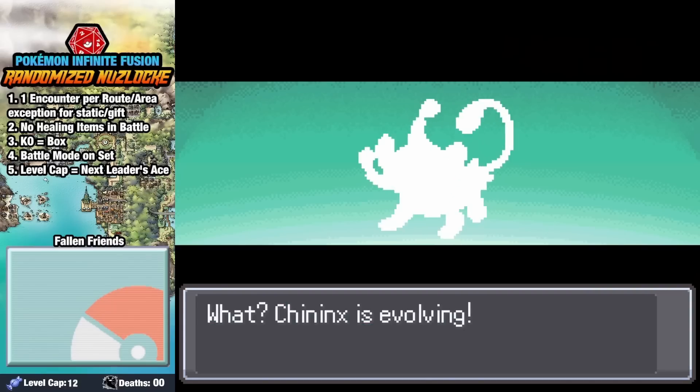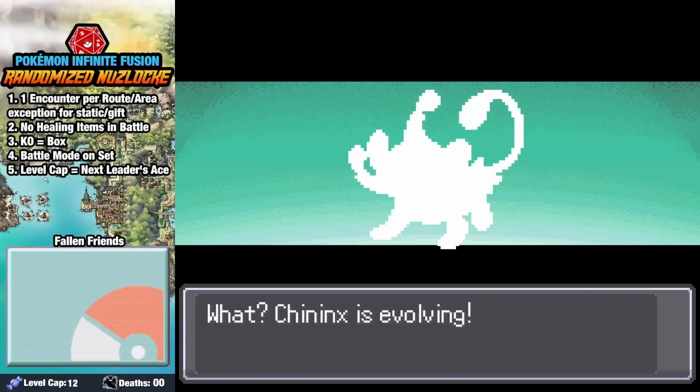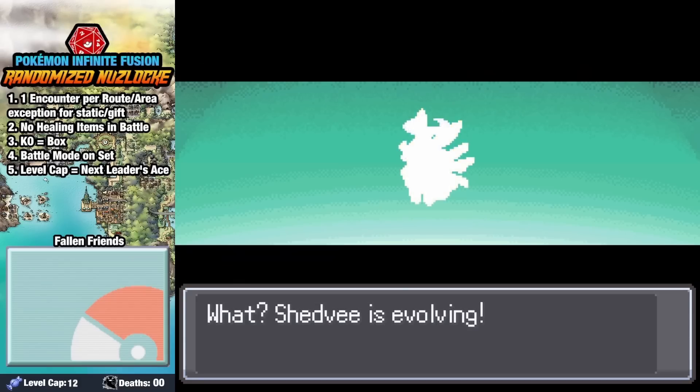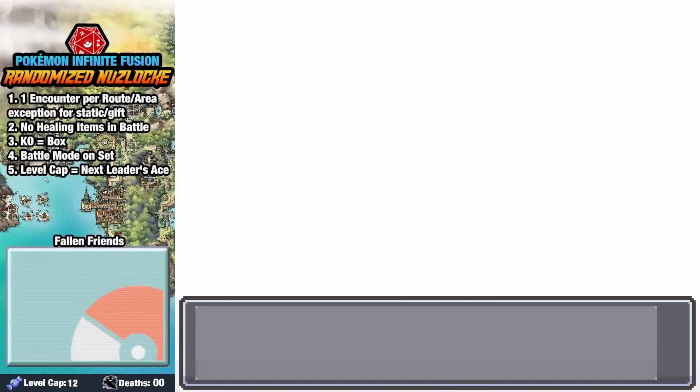I'm also pretty sure this is going up in June, so happy Pride, everybody. Chaninx also evolves into Chaninxio, and we give our Evie a Moonstone, and after evolving it, we get the almost unkillable Umbinja.